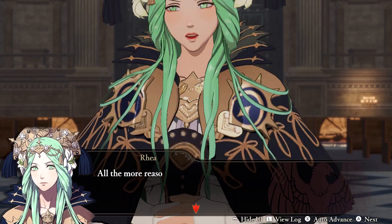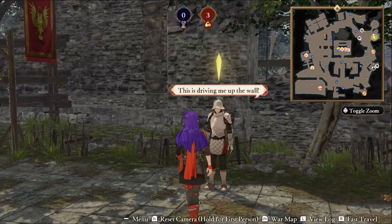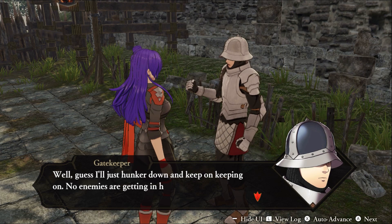And it's the same deal with Rhea, making her unlockable from your journal for 60 renown once you've beaten the game once. Lastly, you can unlock the Gatekeeper — the guy who stands around your camp and used to guard the gate back at Garreg Mach. However, you won't be unlocking him until you've beaten the campaign twice and begun your third playthrough, making the Gatekeeper the hardest character to unlock in Fire Emblem Warriors Three Hopes.